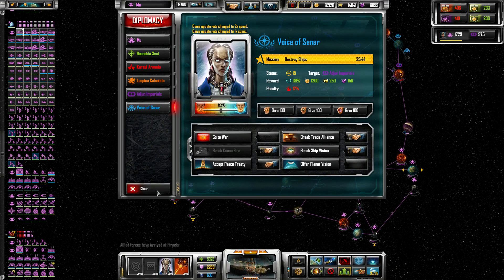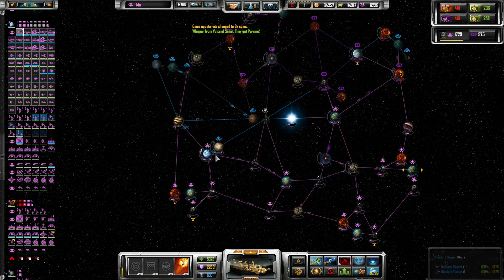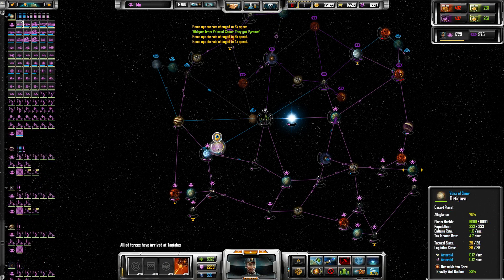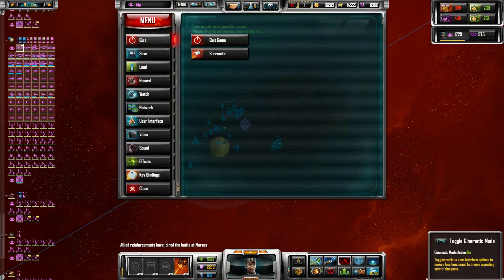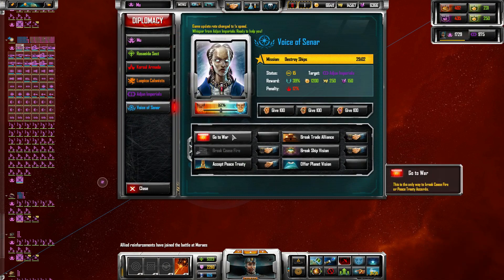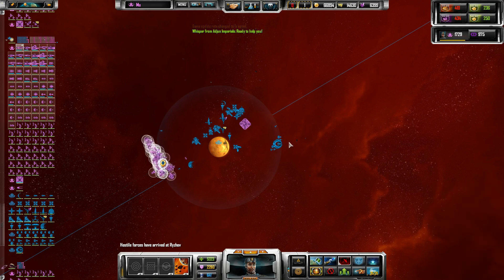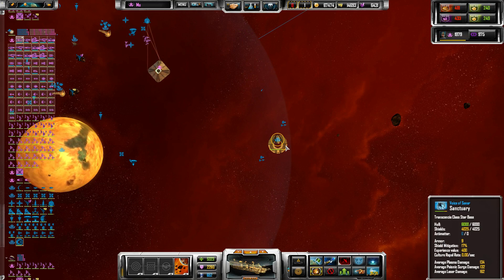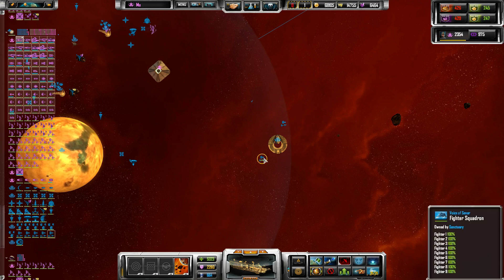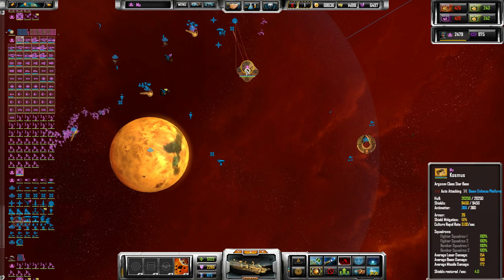My relationship with them is at 52, so they're pretty close to breaking the ceasefire anyway. I could wait for it, but what the hell. Allied backup has arrived — that's not what I wanted. Here we go — by the way, we're at war now. This starbase doesn't have any armor upgrades, just two guns and I only see two fighter squadrons around it.